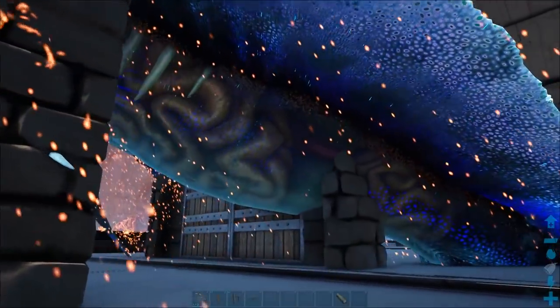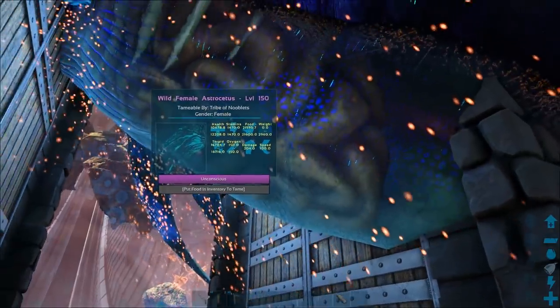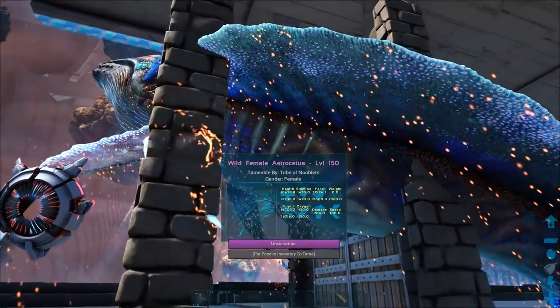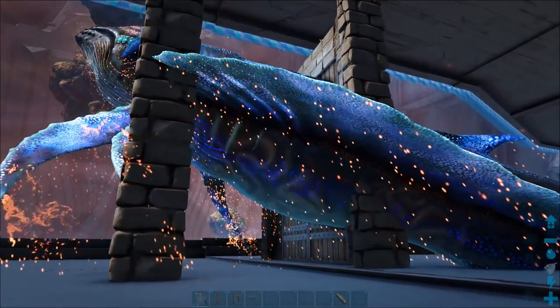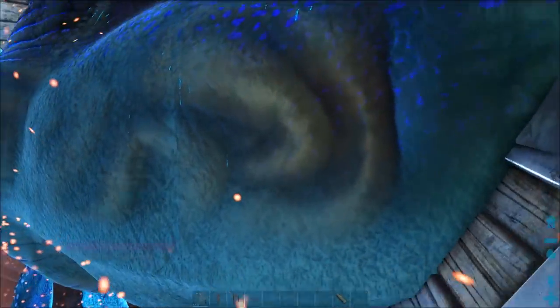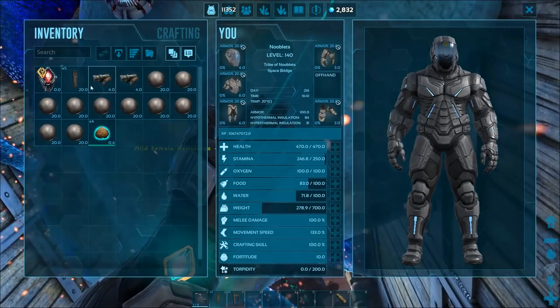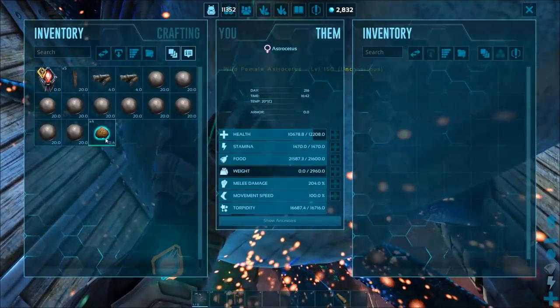The Astrocetus is knocked out. I'm not sure if I made taming this easier because it seems to take fewer cannonball hits to knock it out. All you've got to do now is wait for it to get hungry. I carried the second cannon to put behind it because if you place it down sometimes its tail can destroy it — most of the time it doesn't, so you can put it down beforehand if you've got a spare one. Give it the extraordinary kibble — I'm only on two times taming on this server.